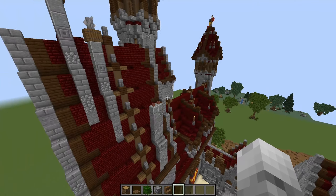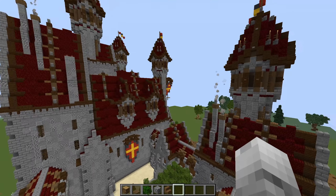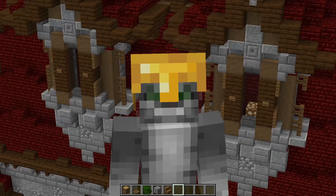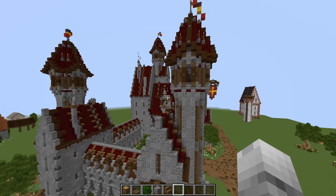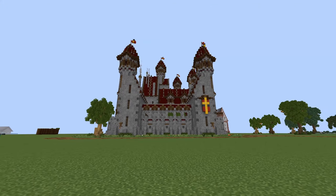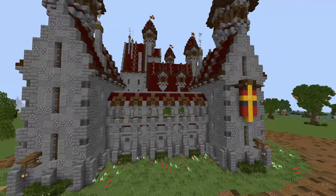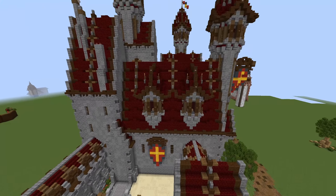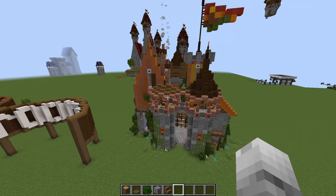I'm going to show you BlondSkunk's build — this is not mine. I'll leave his YouTube and Twitch channel in the description; he's a great builder. I want to further show you how adding Y-level variation — let's call it 'y-var' — helps. You can see towers jutting up creating this skyline. It's not all flat and there's so much more to look at.